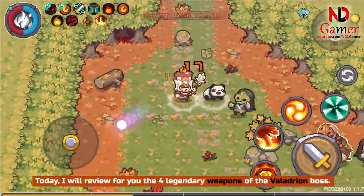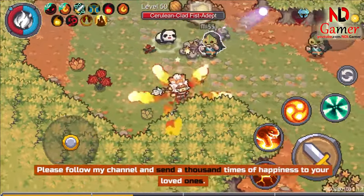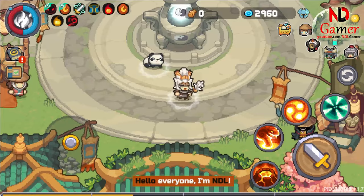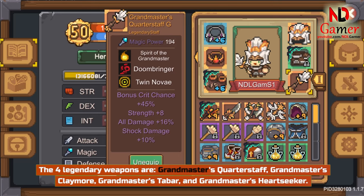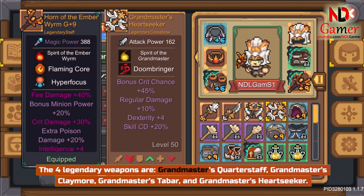Today, I will review for you the 4 legendary weapons of the Veladrian boss. Hello everyone, I'm Ndl. The 4 legendary weapons are: Grandmaster's Quarterstaff, Grandmaster's Claymore, Grandmaster's Tabar, and Grandmaster's Heartseeker.